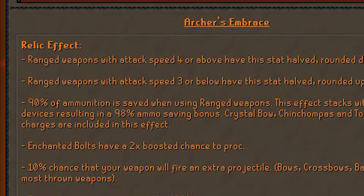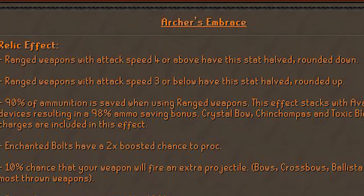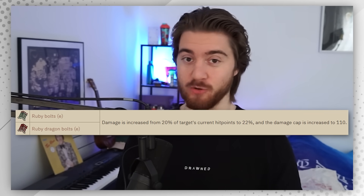But if you were planning on throwing your melee build out the window — hold on — because this is the range relic: Archer's Embrace. Same attack speed halving as melee, which makes crossbows 2-tick. With this relic you also have a 90% chance of saving your ammunition, which becomes 98% with Ava's device. Your enchanted bolts will have a 2x boosted chance to proc, with a 10% chance that your weapon will fire an additional projectile. Since the Zaryte crossbow's special attack guarantees your bolt special to proc, with a lightbearer and possibly a special attack relic, you might constantly be procing ruby bolts — completely broken. You also get 100% increased accuracy, and the blowpipe will be 1-tick, making it a machine gun again.